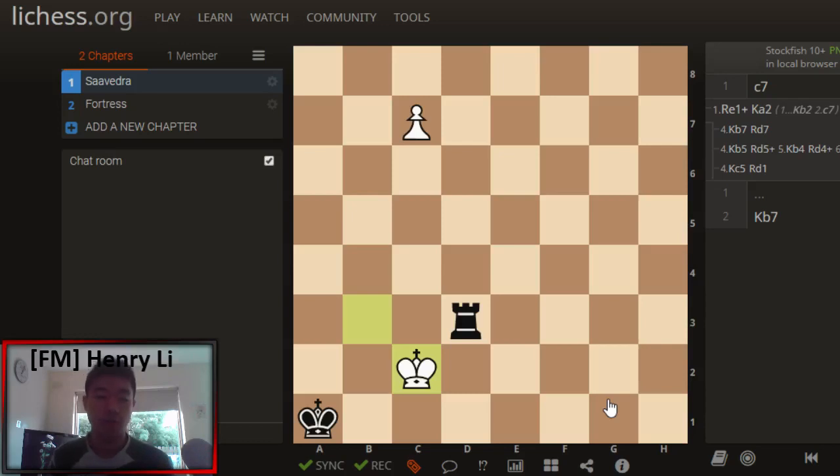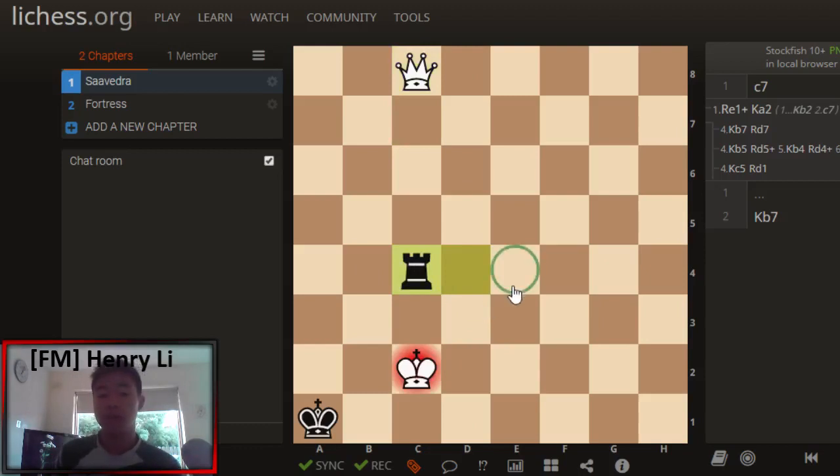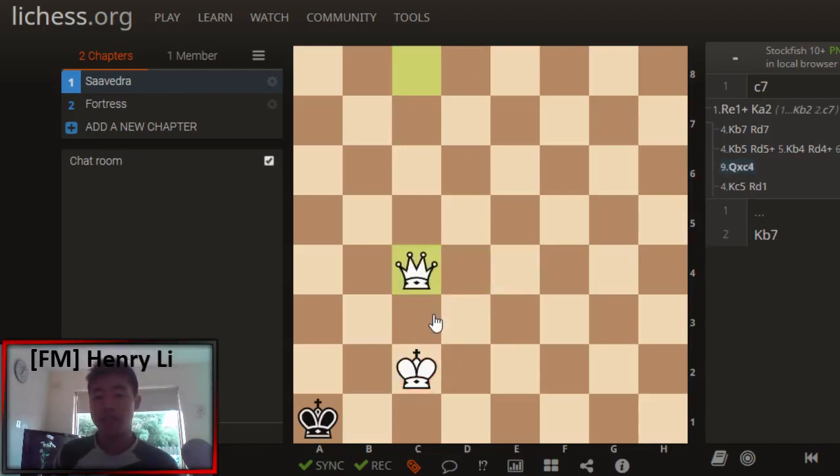But Black has a last resource — a very clever move. The move is Rd4. The reason why this is very clever is because if White promotes to a Queen, Black plays Rc4++ with a fork, and the only move is Qxc4, leading to stalemate. So very nice stalemate defense.